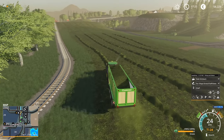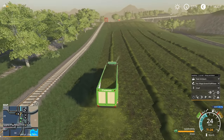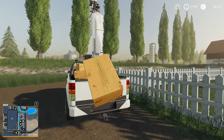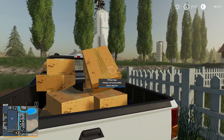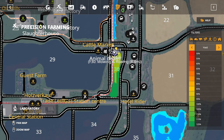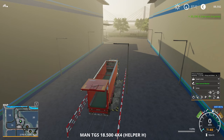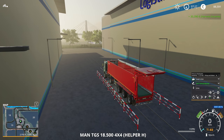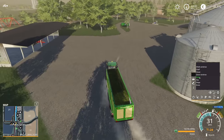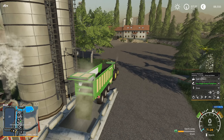There goes our first load — let's bring this to the fermenting plant. We have some more egg cartons to pick up. The chickens seem to be happy — 99%, wonderful. We just sold another load. This guy is gonna take the tour one more time, which should bring us above 100k. Making sure it's set to grass and not chaff — and there we go. Unload that grass and create some more silage.